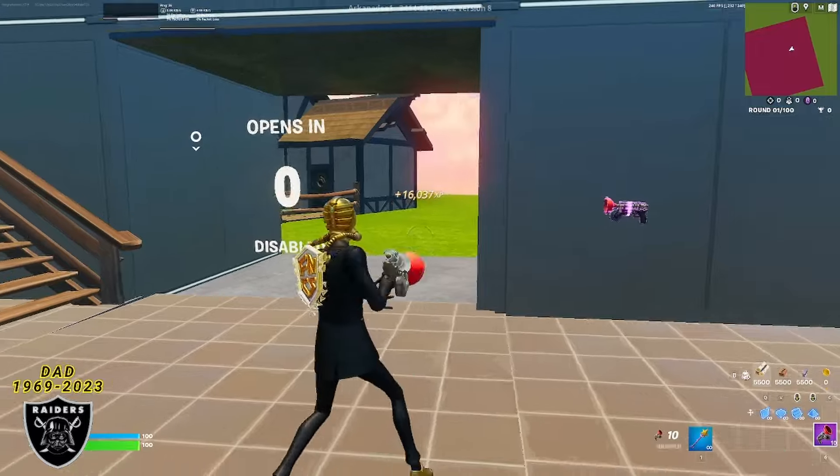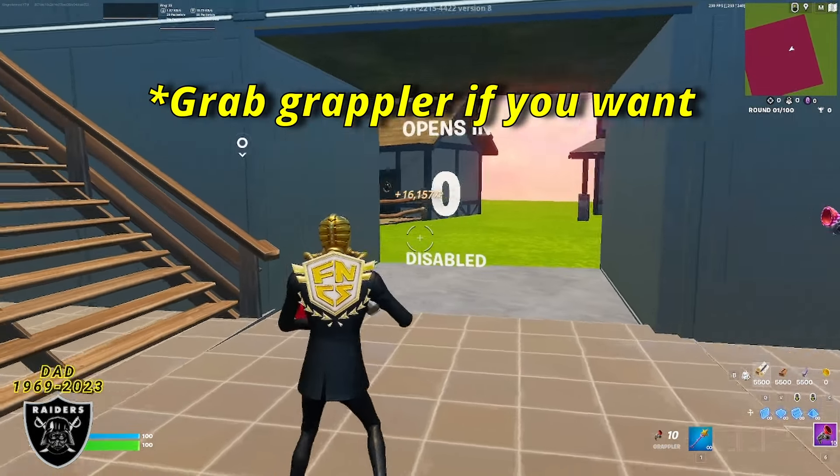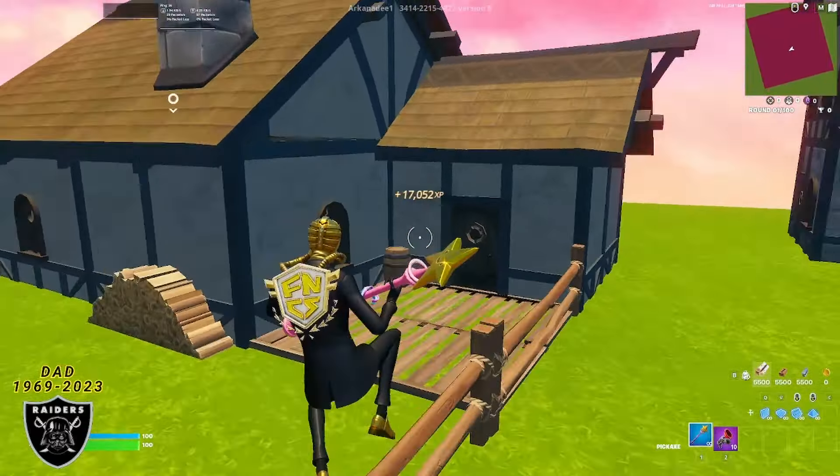Congratulations if you made it to where the timer says zero — we are ready to go, we are going to speed through and get some free levels. If you're one of the people that waited for the timer to hit zero, you are about to get some insane free XP. For the first glitch of the day, it's actually right in front of us at this front door.